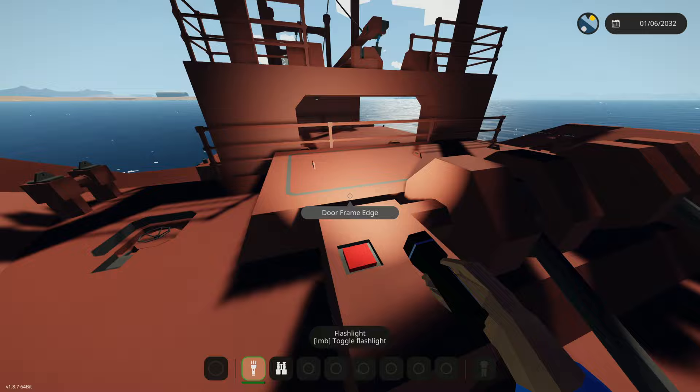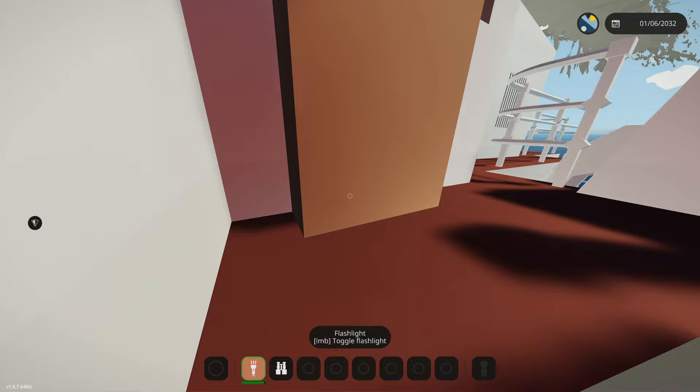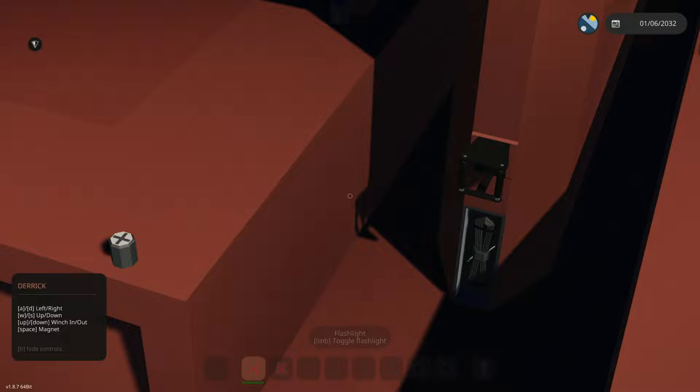I want to know how to open these hatches. I see a connectors option — nope, can't open the big door. I found something though: a crane controller. There's a little controller for each one. We're going to go back inside and head below deck, below the waterline.